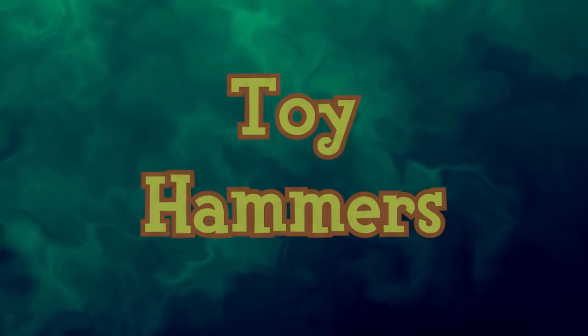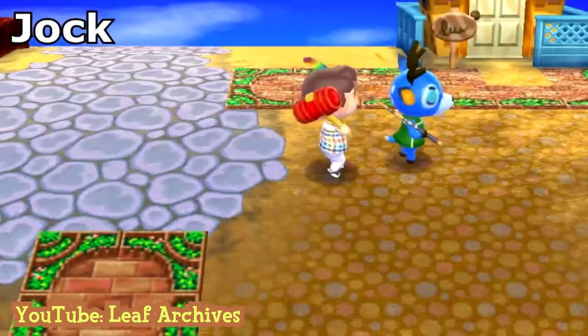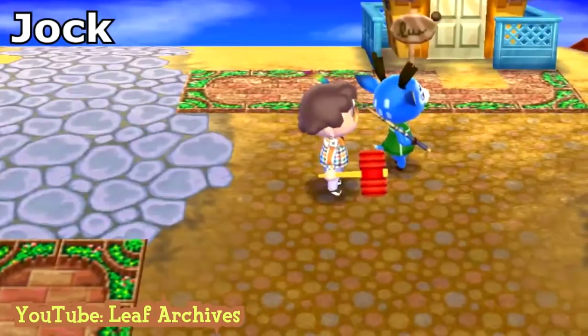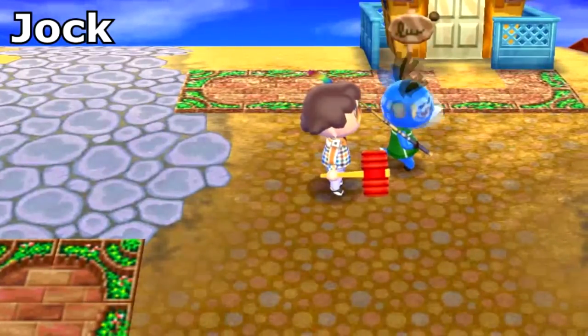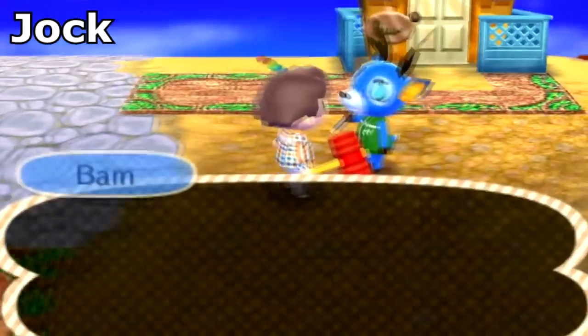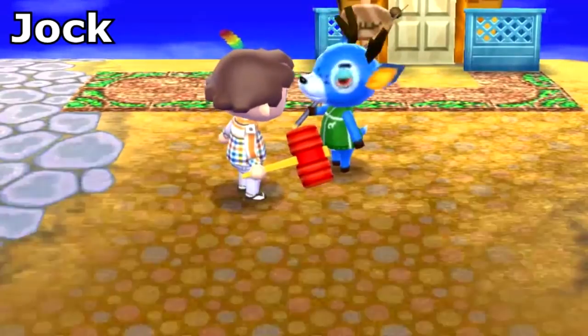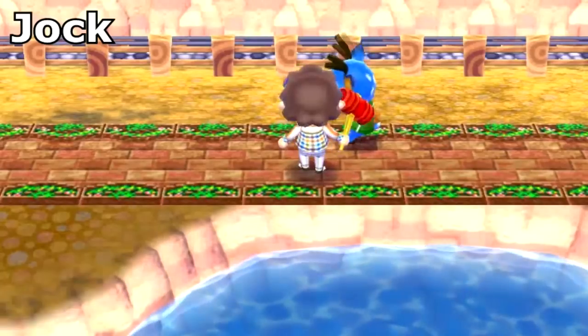The Toy Hammer is a tool in Animal Crossing New Leaf — colored red with a yellow handle. It's used primarily for specific tours on Tortimer Island, including the Hammer Tours where players hit a machine that resembles Cornimer. It can also be used to hit other players and villagers, though doing so can provoke villagers to be angry or sad.